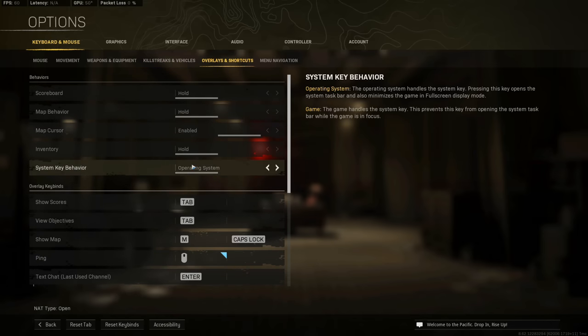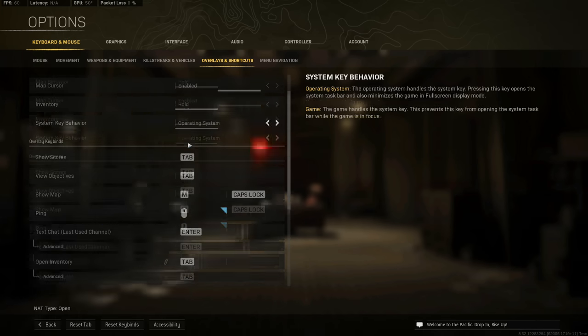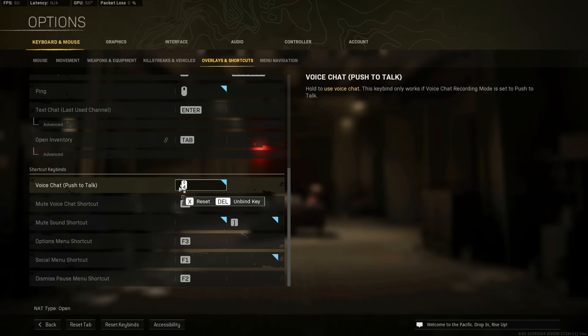Overlays and shortcuts — a useful one: if you accidentally hit the Windows key while playing, you can change that behavior. If you set it to 'Game' it disables the Windows key in-game. I have mine on 'Operating System' because I use Gyazo to take thumbnail screenshots. My ping is on my middle mouse button — a bit awkward but it works — and I use another mouse button to talk to teammates.